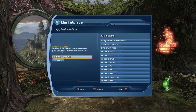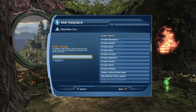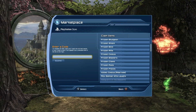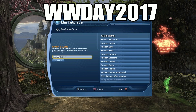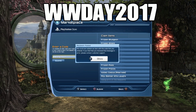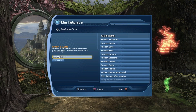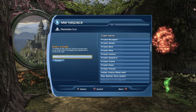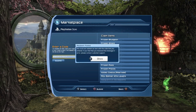Did not work. I'm not sure if Beyond the Page works or if it doesn't work, but it's still worth a try to see if you get free stuff. Next one is WW Day 2017 — also in caps. Did not work.